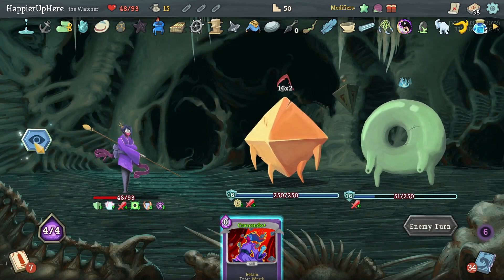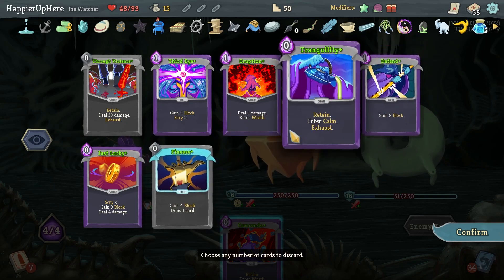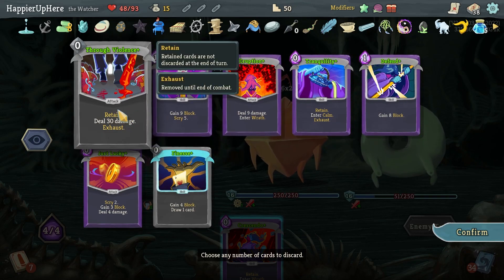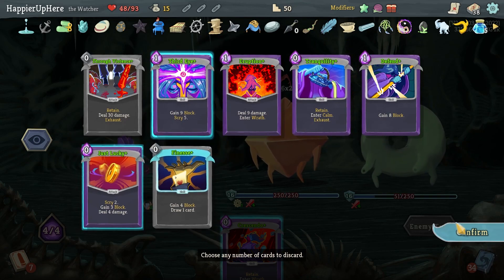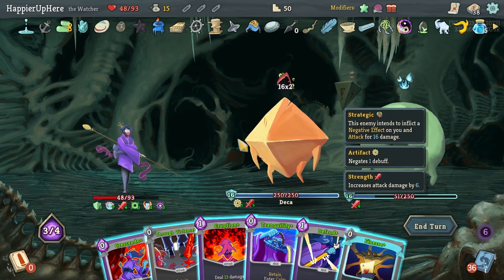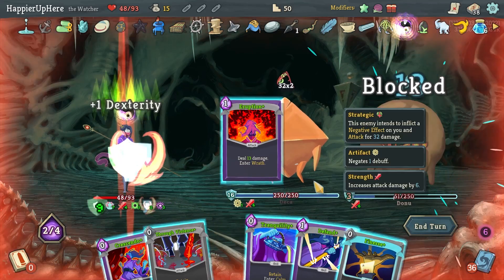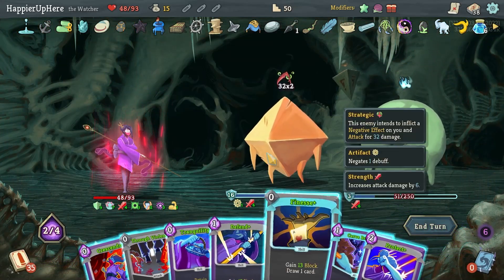32 incoming — I do want to enter Wrath but I have to be careful. I have to get rid of a few cards so I can draw five. Eruption, Through Violence, then Defend, Finesse — get rid of these two. If I do Eruption I reshuffle my hand — which is fine. Let's do Eruption.